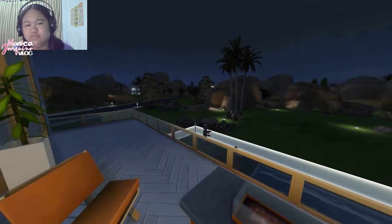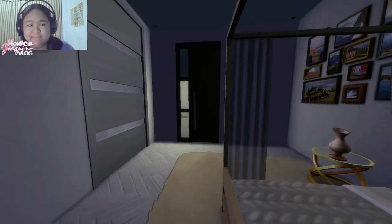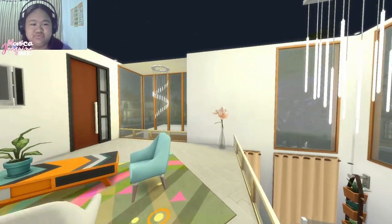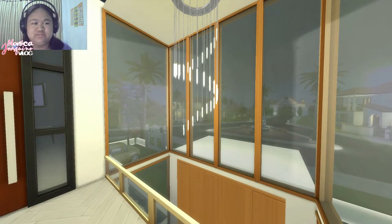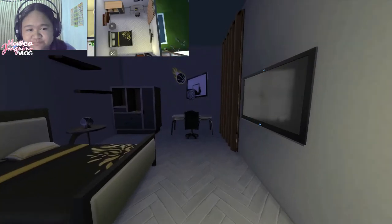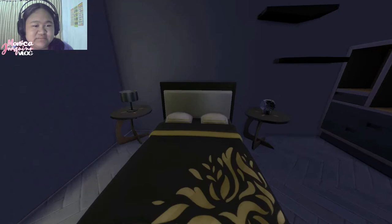Now let's go back to the master's bedroom area and lead to the third and final bedroom. You can really appreciate the view from here because of the huge windows and high ceiling — you can see everything, though that's just the view of course. This is the third bedroom with a bed, cabinet, and the usual furniture.